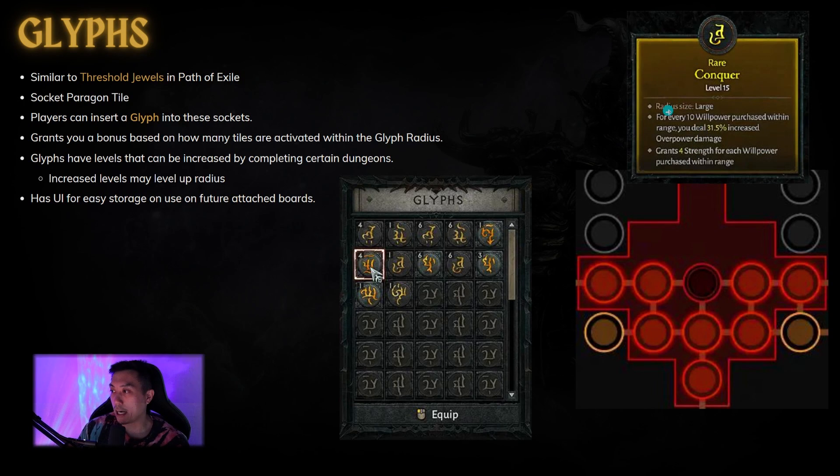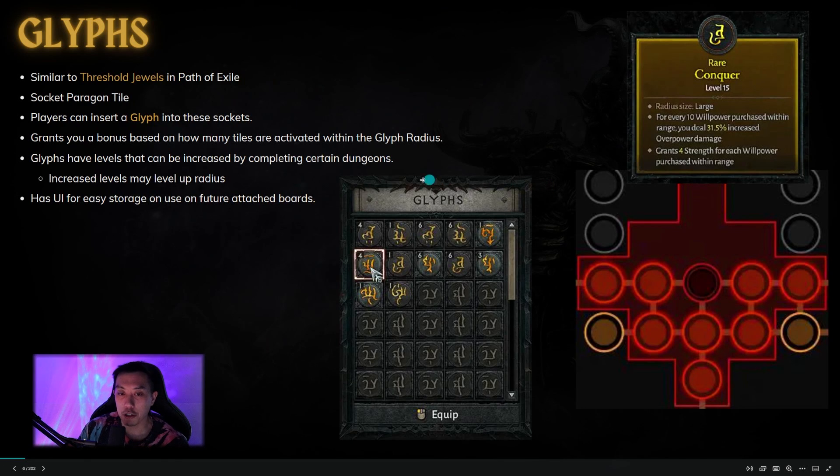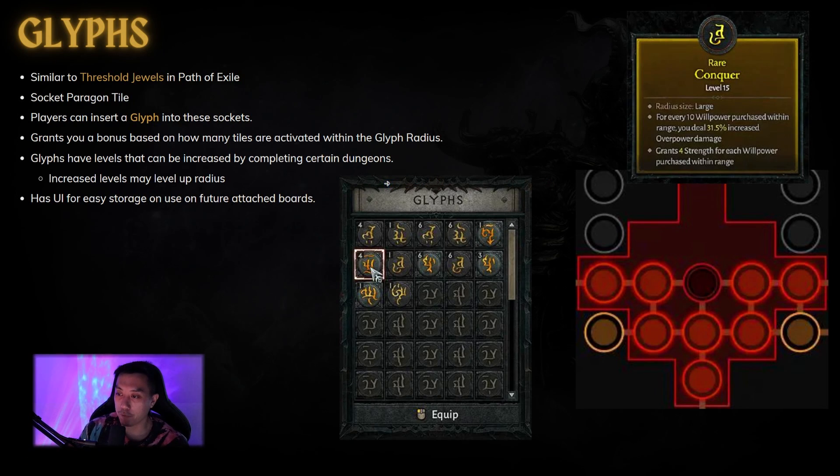Here's an example: this rare glyph with a large radius says for every 10 willpower purchased within range, you deal 31.5% increased overpower damage, and you also gain strength from each willpower purchased within range. So at this point you want to try to pick up all the nodes that have willpower. The glyphs also have levels — you can see this one is a level 15 glyph — and many people think that leveling up the glyph will increase the radius. Since there are multiple glyph sockets in a Paragon board, there's also a UI to store glyphs and attach them to future boards.